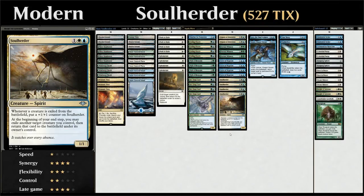Hello and welcome to another Modern gameplay video. Today we're taking a look at a bant Soul Herder deck — a creature deck full of enter-the-battlefield abilities as well as four copies of Soul Herder, our build-around card. It's a 3-mana 1/1 Spirit that grows with +1/+1 counters whenever a creature is exiled, and at the beginning of your end step you may exile and return a creature you control, essentially flickering it for incremental advantage.